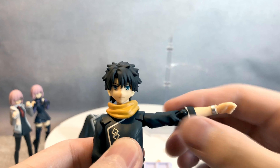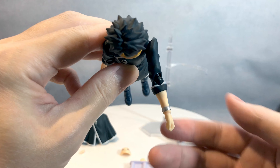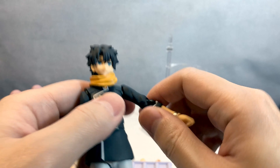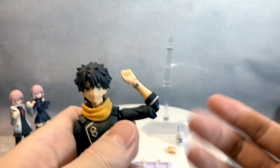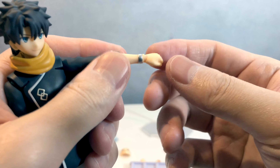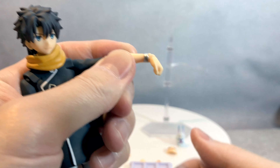His shoulder goes that much — typical, goes 360. His arm comes out that much — not that great, not that bad. His elbow goes that much — decent enough, Figma style. 360 on the wrist, and goes up that much, and down that much.